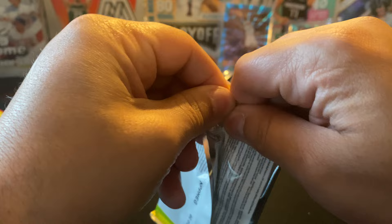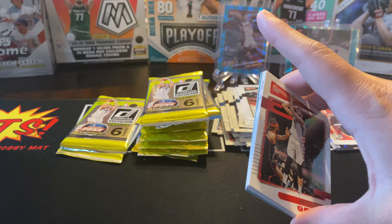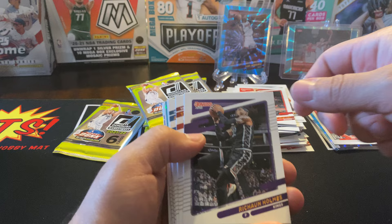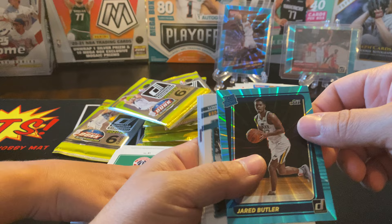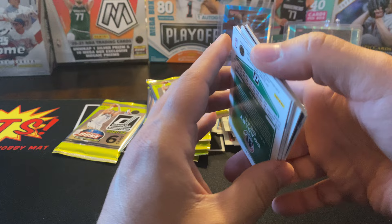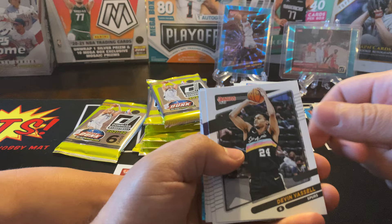I wanna hurry up — there's a child that's rushing you! He already opened a pack. Sorry dude, you can open it. Remember to open it all the way up so you can just easily slide them out. Here's the next one, guys. Holmes, Norman Powell, Cole Anthony's second year, Brogdon. And then our teal is a rated rookie of Jared Butler — sweet.